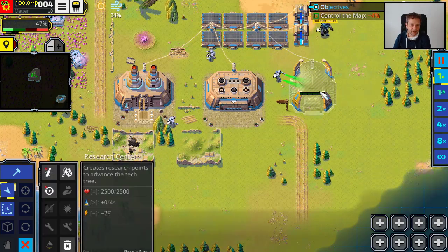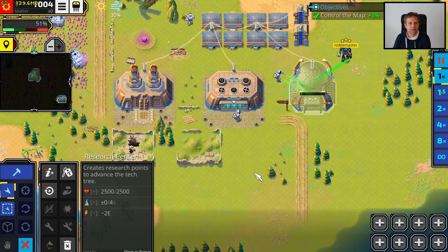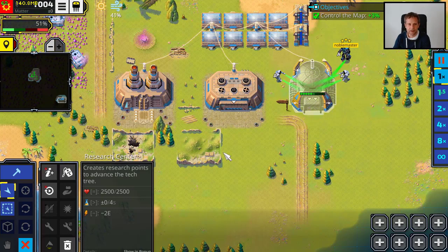That might be slow, and you can only build one. But if you do it too fast, the balance of the game is off. So at the moment you can only build one research center on the whole map, and slowly accumulate points to later research the different technologies.